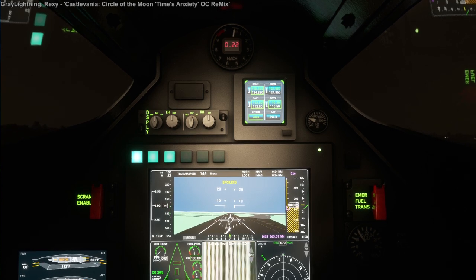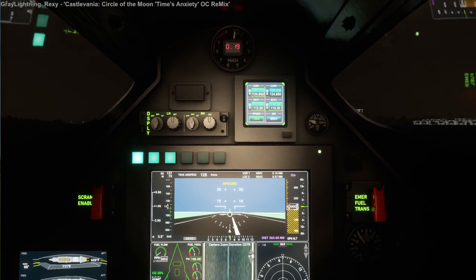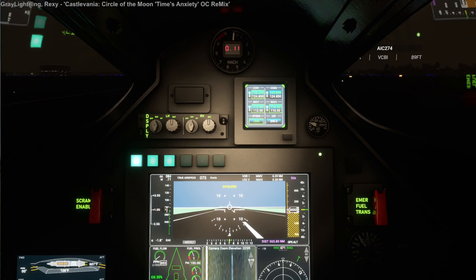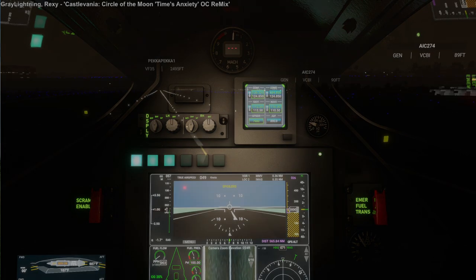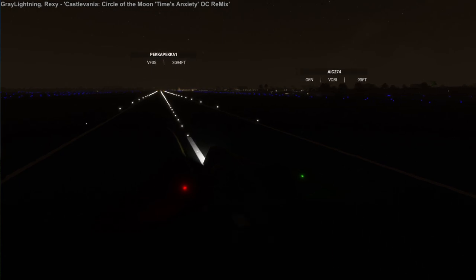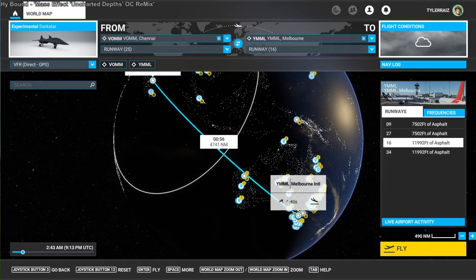That landing was rough, but I wasn't really very picky about the landings at all — that was not a goal of mine. With the Dark Star, it's a little bit tough to decide how to land it. There's Pekka. We don't actually taxi; I just end the flight very abruptly and check the log: 1 hour and 23 minutes to go 4,899 nautical miles.